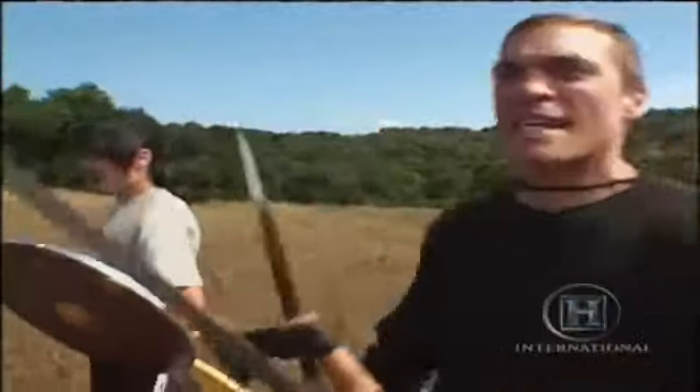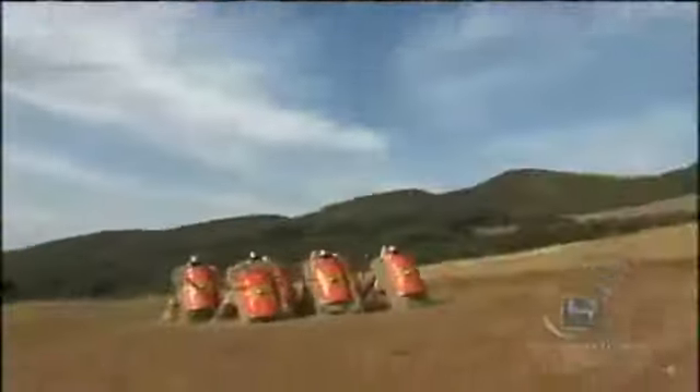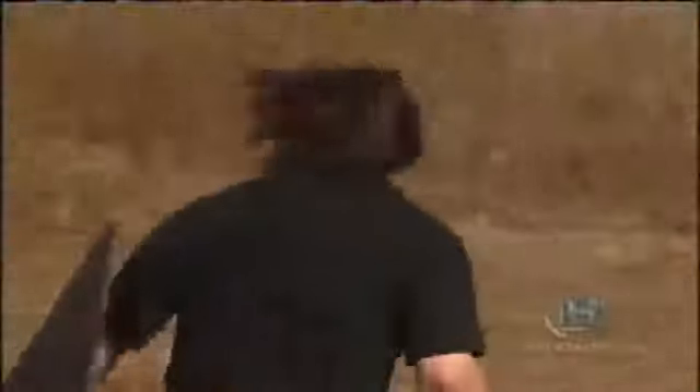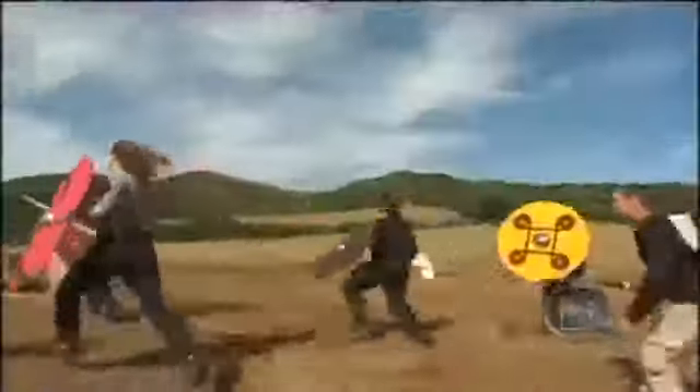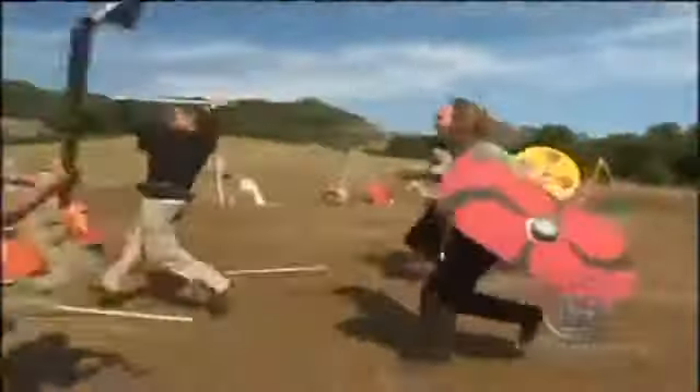After building themselves up into a frenzy, the barbarians would make a mass charge directly at the Roman line, running in as fast as possible so that the Roman javelins would have less effect. Sometimes, on a signal, they would withdraw and charge again repeatedly. They wanted the Romans to use up all their javelins and be forced back, or to get the Romans to break ranks and give chase — then they could be cut down individually. These charges must have looked magnificent and terrifying. Unfortunately, they hardly ever worked.